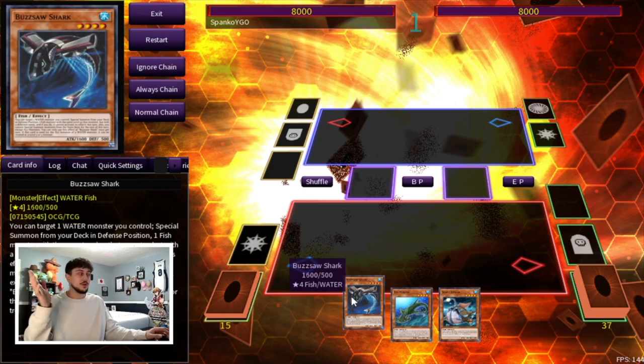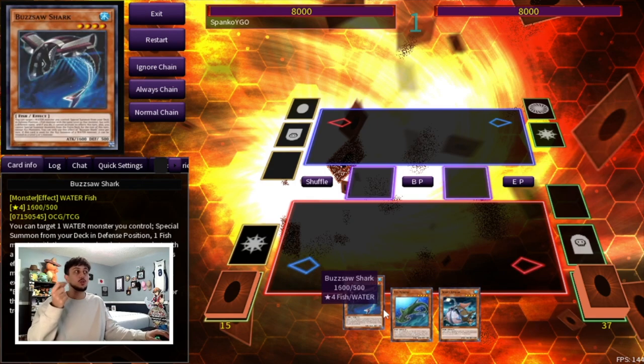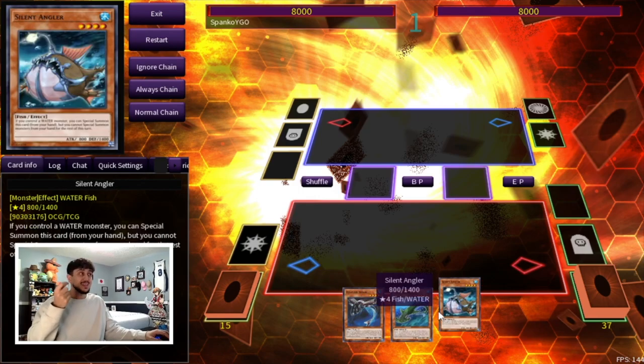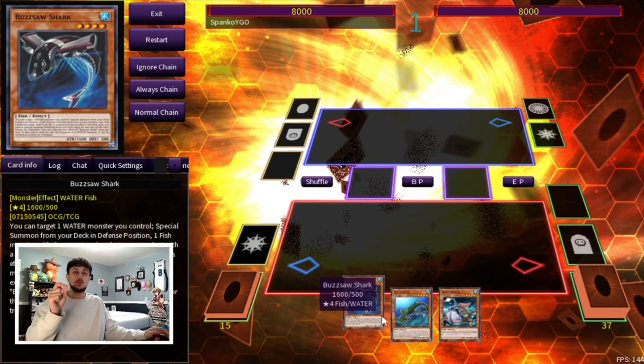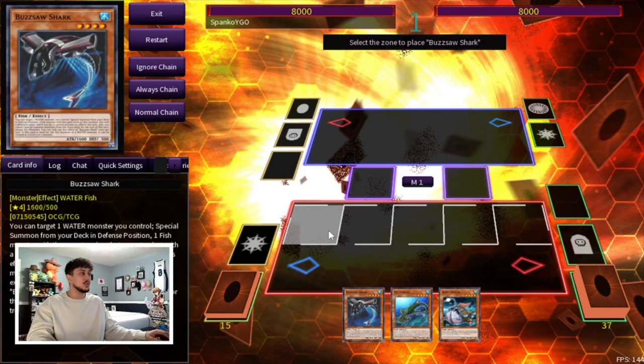Now I know you guys want something a little more exciting than the one-card combo, so I'm going to show you guys this crazy combo. It requires three cards but it's more like two and a half, because the only two cards you really need are Buzzsaw Shark and Xyz Remora. The third card can be any extender — Silent Angler, Chathana, White Mirror, Ready Fusion, Instant Fusion — so many options. The main two you need are Buzzsaw and Xyz Remora to start the combo.